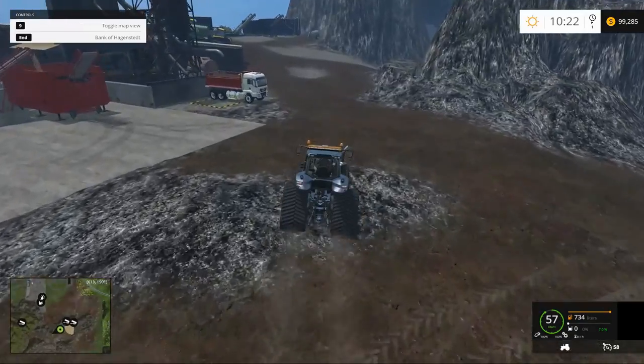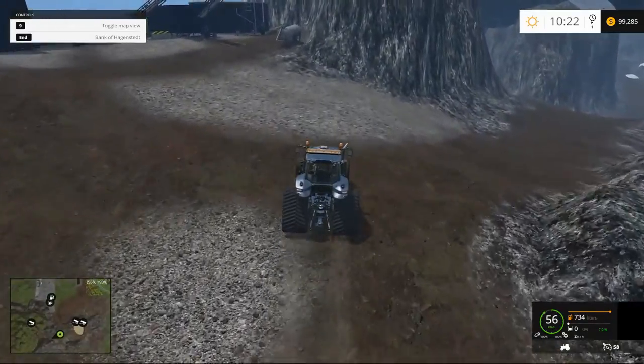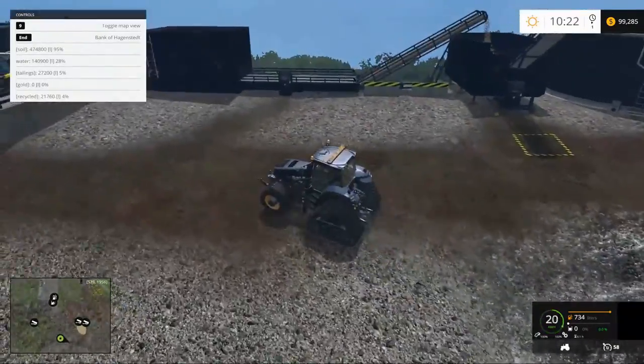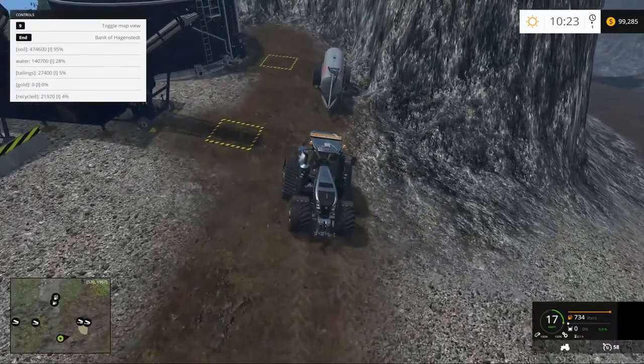We're aware that the world requires recycling. So what you do with the tailings here is we're going to scrub them all up and use them for garden rock. The garden rock can be sold at the garden center. Convenient, isn't it?